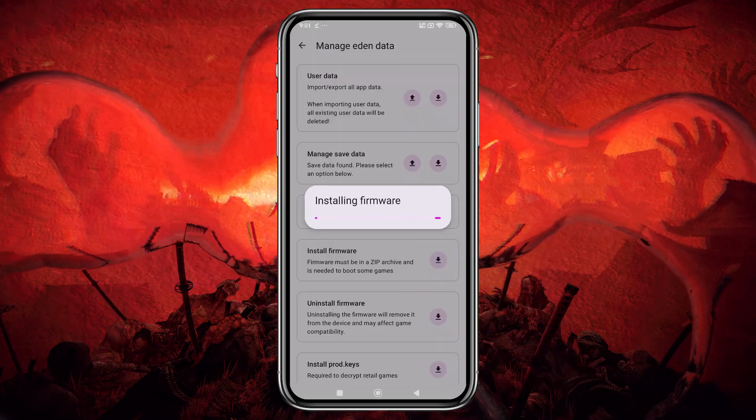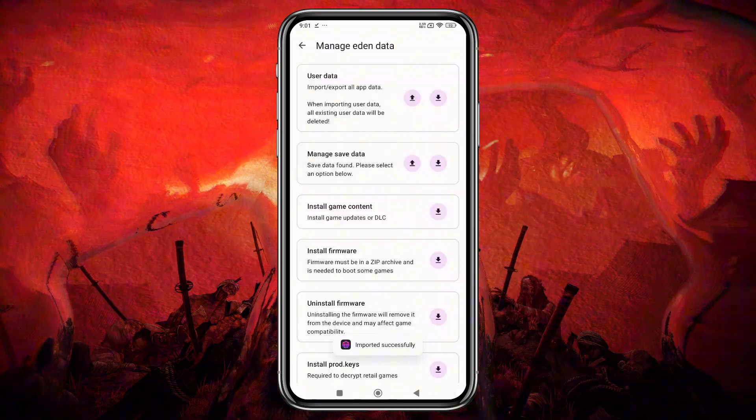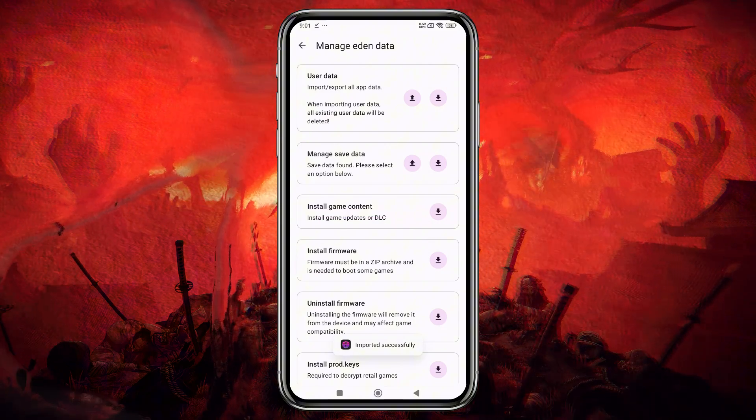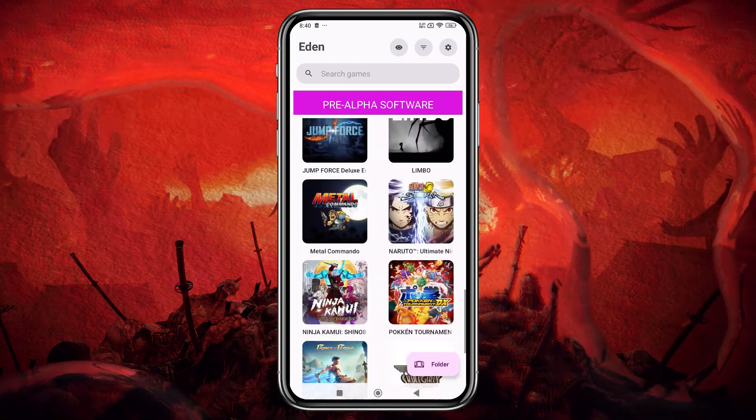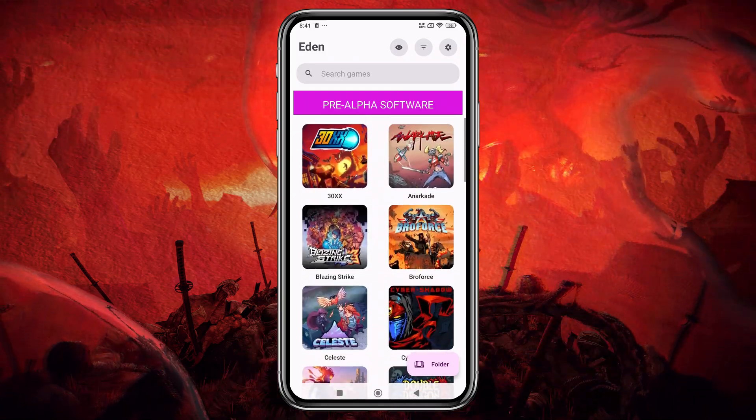Eden also supports the latest Nintendo Switch firmware 19.0.1 and 20.0.1 with full launch stability. That means even more games are booting up flawlessly on both PC and Android.